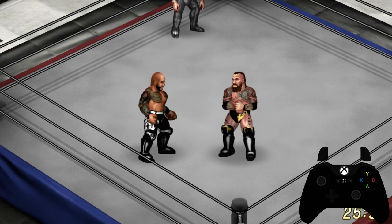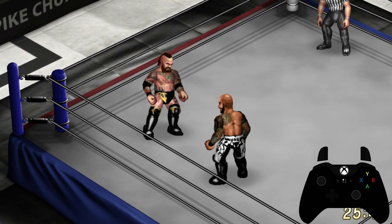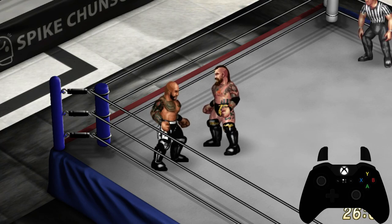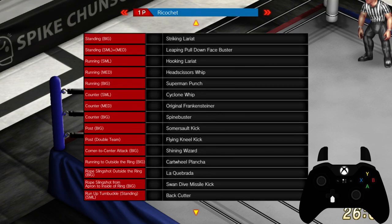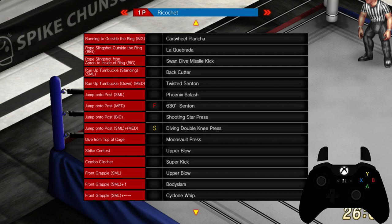Next we're going to talk about off the top rope moves, which fall into two categories: your opponent has to be down on the mat, or your opponent is standing. To see what moves your character has off the top rope, go into the move list — they're called jump onto post type moves. Ricochet has four such moves, one of which is assigned as his finisher, the 630 centon. To determine if a move is done while the opponent is on the mat or standing, go into the move edit list when creating a wrestler and see the preview.